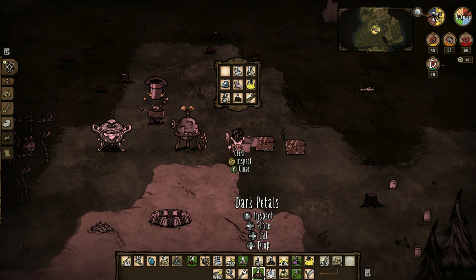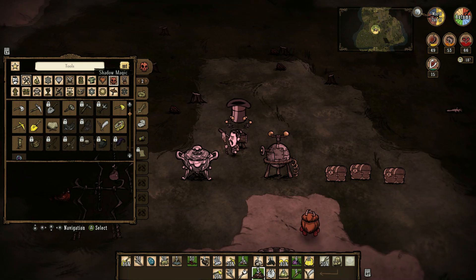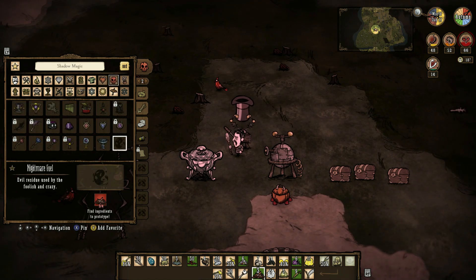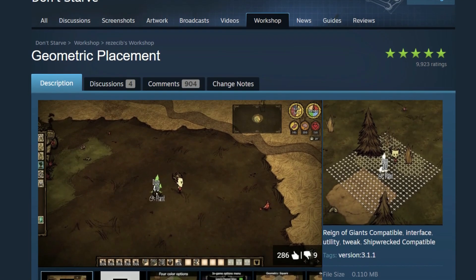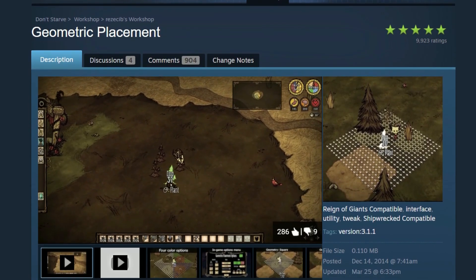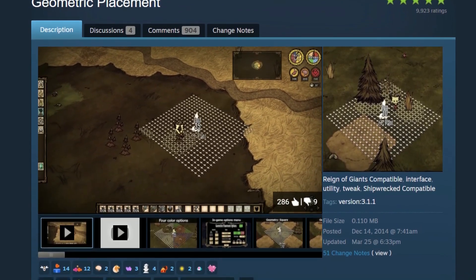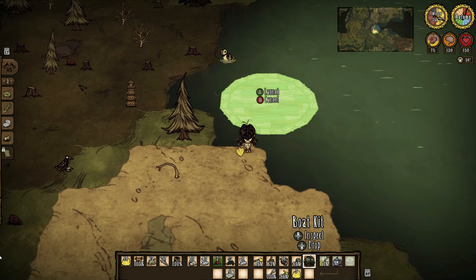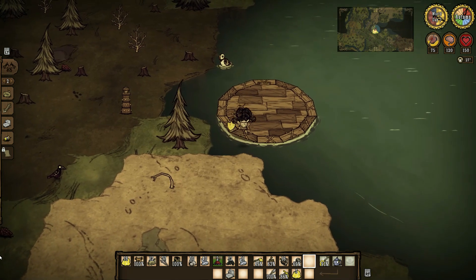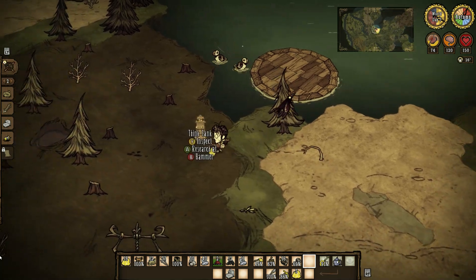Lining things up to be aesthetically nice for your base will always leave you somewhat annoyed with yourself, considering there's no grid that item placement is confined to. The Geometric Placement mod gives you more control over where you place things by delegating what you place on the ground to gridded dots — an awesome mod for everyone who's really exact about how things look. Also, if you do use a controller, there is a known issue with being able to plant the base of a ship on a shoreline when you have Geometric Placement on.